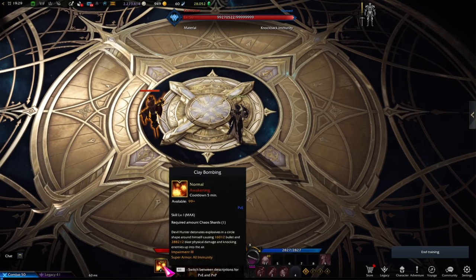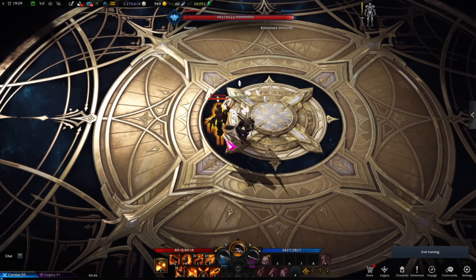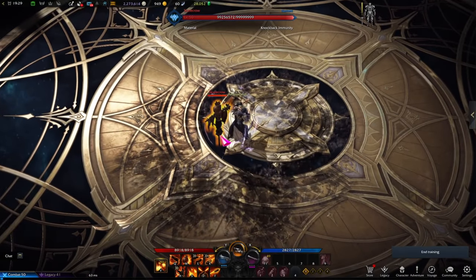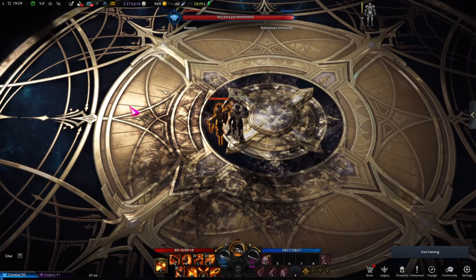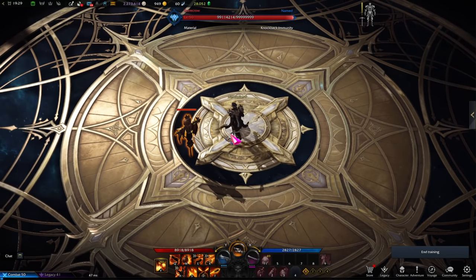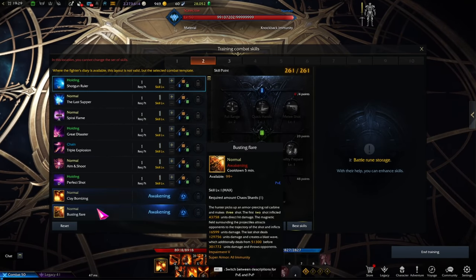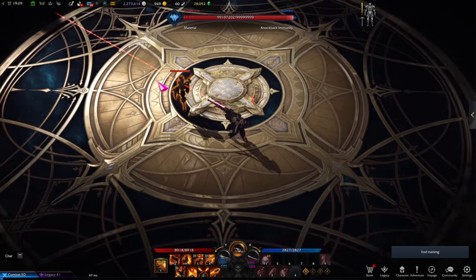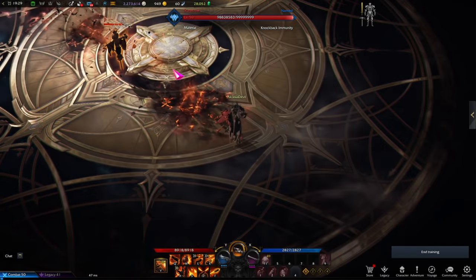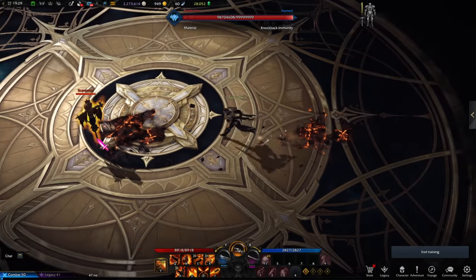As far as awakenings go, Devil Hunter has two. The first is Clay Bombing, which I call the 'donut' — the actual damage is in a big explosion radius around you rather than at the center. You have to position correctly; it deals higher damage but is more annoying to use. The second is Bursting Flare — a railgun or coil rifle that fires three blasts in a line. The range is huge, very useful, though damage is a bit lower.